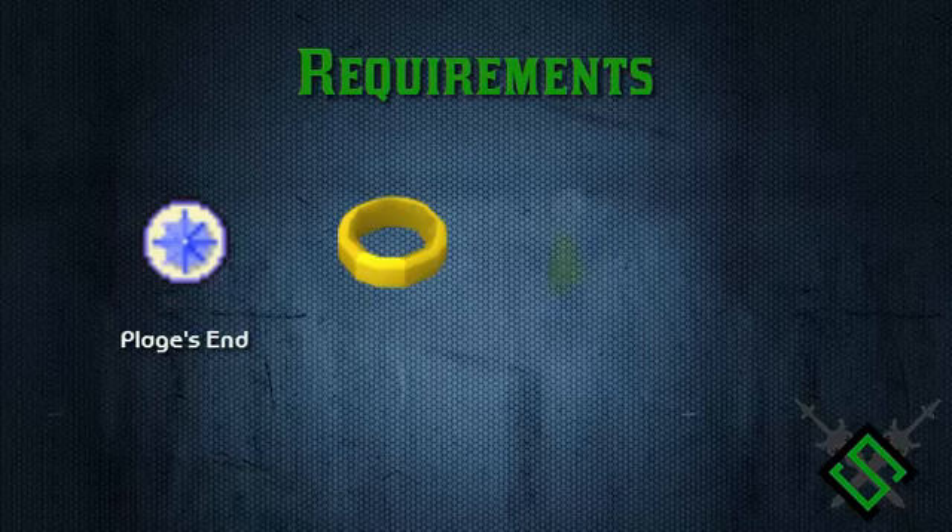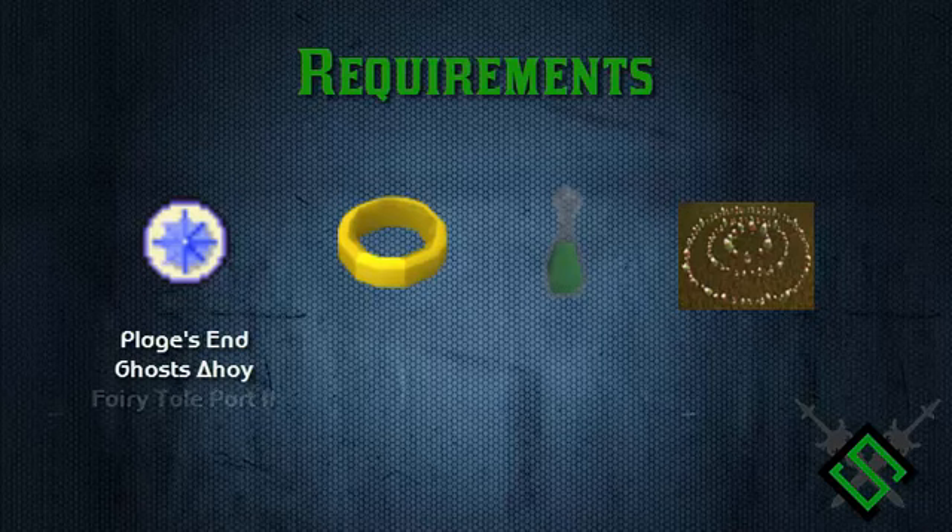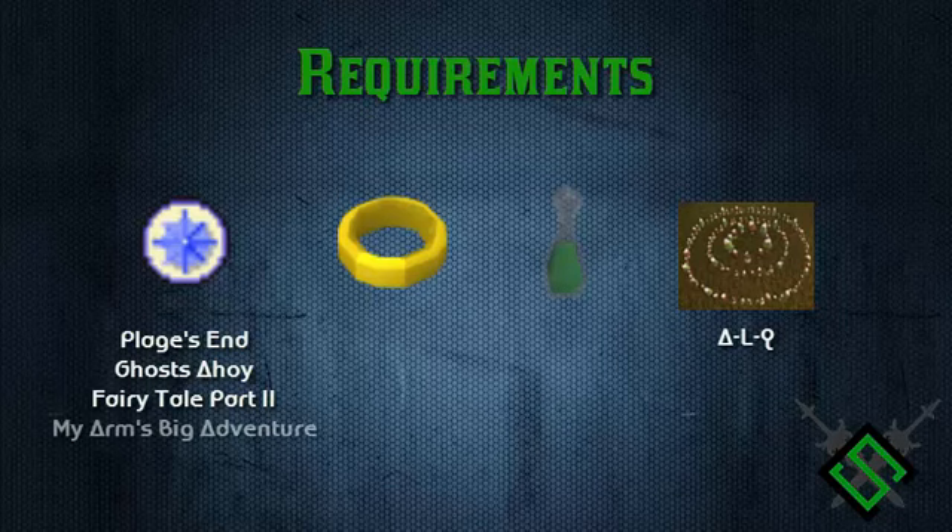Having an Ectophial from Ghosts Ahoy is highly recommended as it is the closest teleport to the herb patch in that area. If you have not done that quest, you can use a fairy ring from Fairytale Part 2 onwards using the fairy ring code ALQ. You could also use the Canifis lodestone. If you don't have the fairy ring or the Ectophial unlocked, you'll need the Catherby lodestone, the Ardougne lodestone, or any other method to teleport to Ardougne such as the regular teleport.